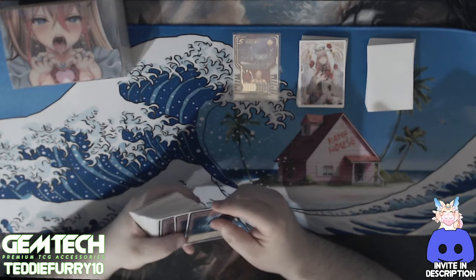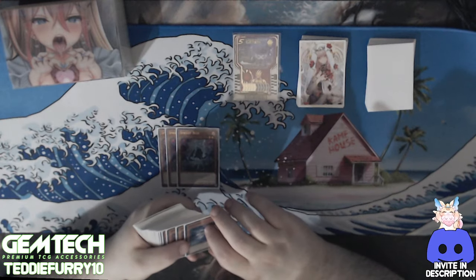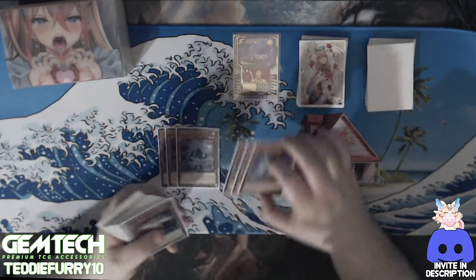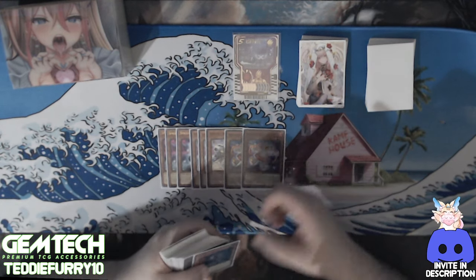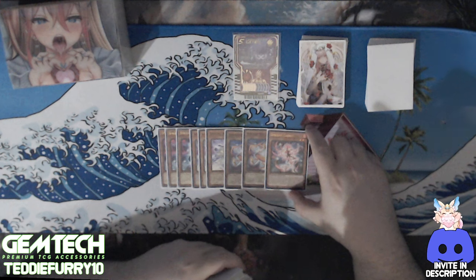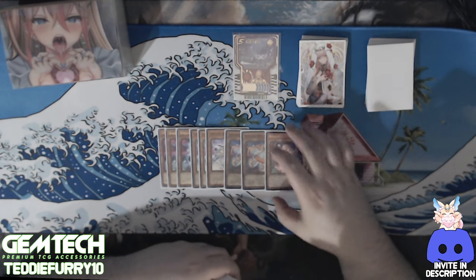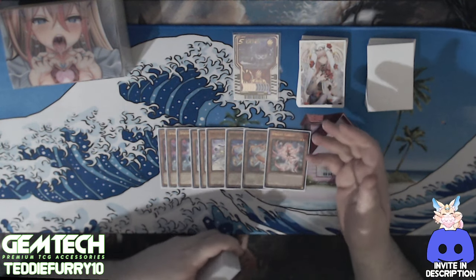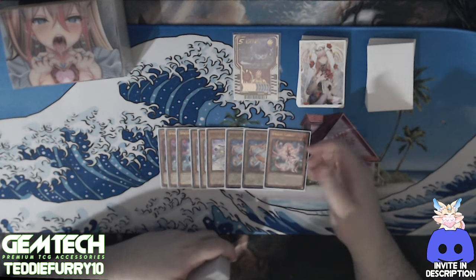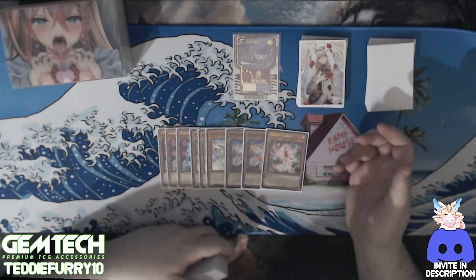So for the main deck, we're obviously going to have three Spright Blue — your bread and butter — three Spright Jet, two Spright Red (I think two Red is absolutely mandatory), and one Spright Carrot. Some people like to cut Spright Red to one, and that's fine. I also do not play the Pixies; I don't think Pixies is absolutely necessary unless you're playing the hard go-second build.